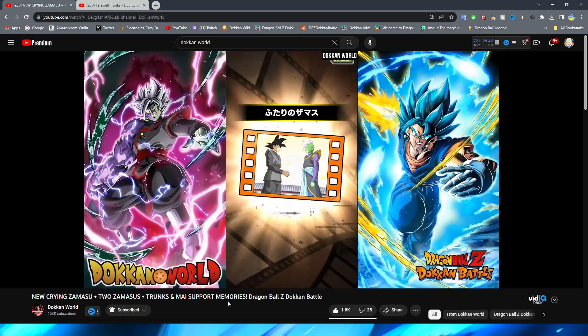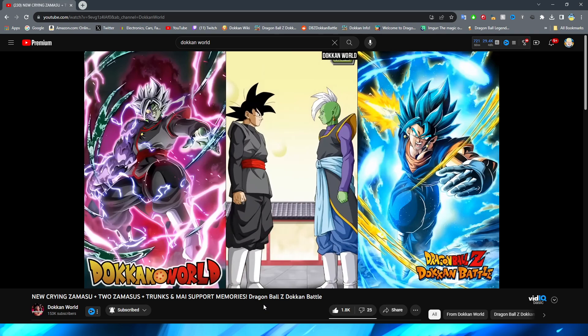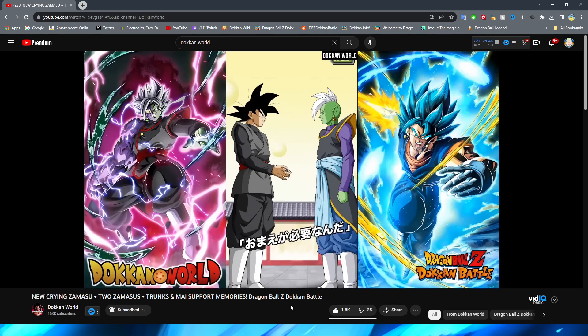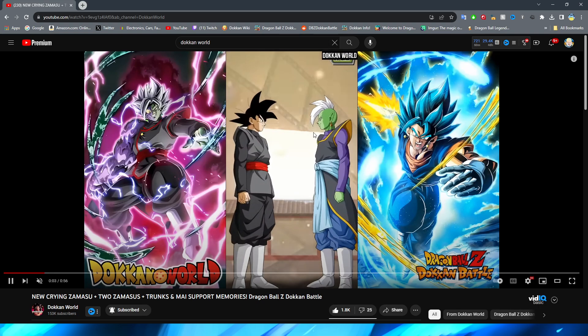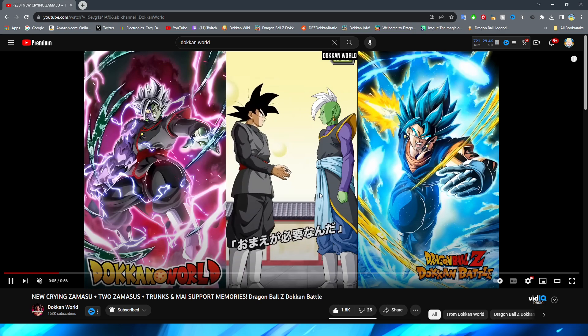First we have the Zamasu hugging support memory. For the introduction we have Goku Black and Zamasu where they first meet each other — this is technically a flashback. This is Zamasu reminiscing about how he met Goku Black. Right before this, Goku Black converts this Zamasu's Gowasu, but it starts when they are about to handshake, with Goku Black reaching out his hand, which looks pretty good. The unfortunate thing about the support memory is that there is a lot of talking going on with no audio.